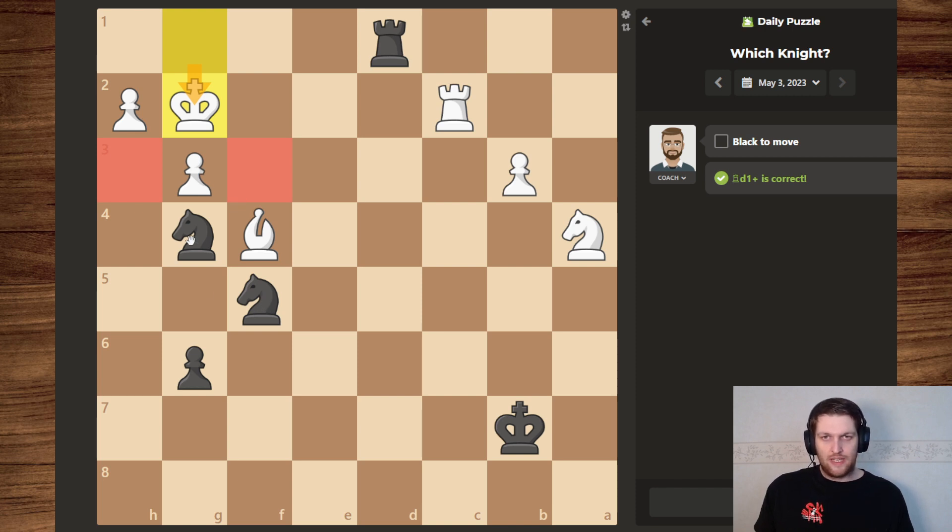What else do we have? We have the knight — one who sees those squares, one who sees those two squares. Both see this square, so I think the idea is that we move one of them to there. But, witch knight!